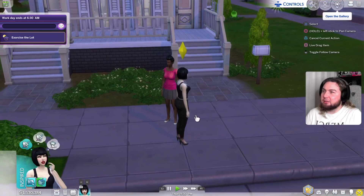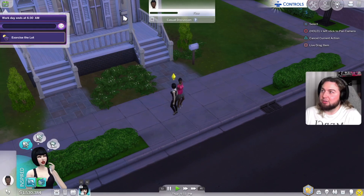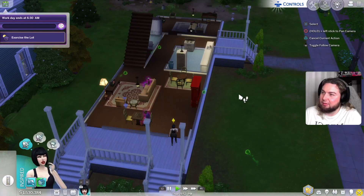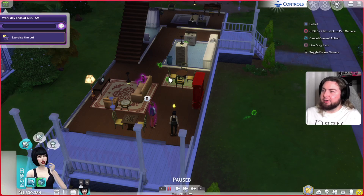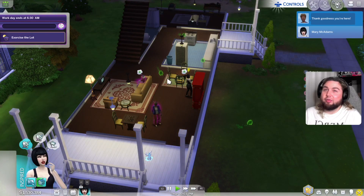Whose house is this? We just have to exorcise the lot — either appease spectres, remove a cursed object, or perform ceremonies on the seance table to make this place less spooky. There's not many things we can do. So let's do a cheerful introduction to the host and then knock on the door. Let's see this house — I've never been here. I am so confused with whom I'd be living here. Oh, I know who they are — okay so it's not that bad, right?